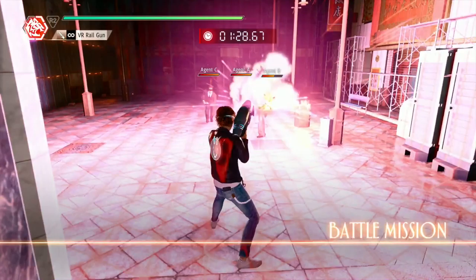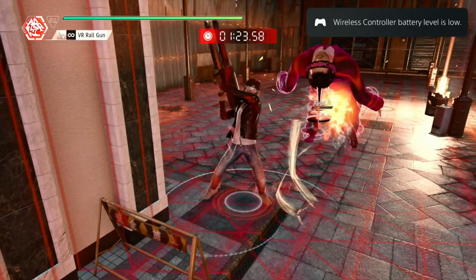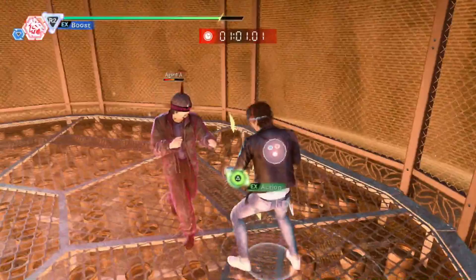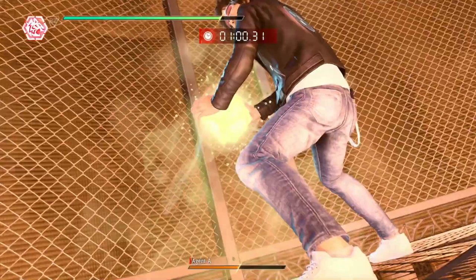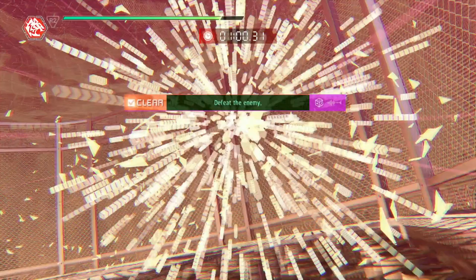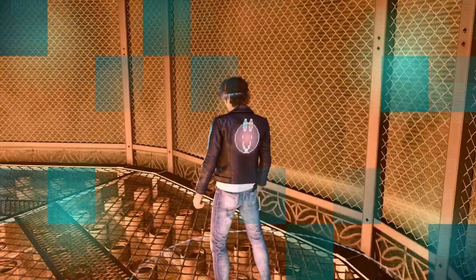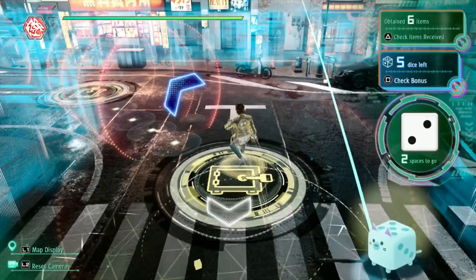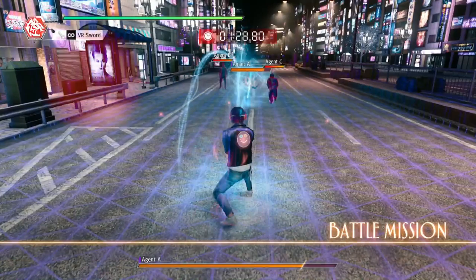What in the world? Oh my god. He is dead. Disintegrated. Completely burned to death. Wow. Plot twist — this actually isn't VR, this is just augmented reality, so Yagami didn't in fact kill someone with an energy wave.